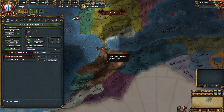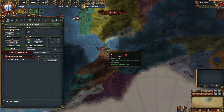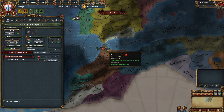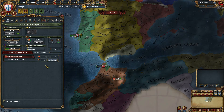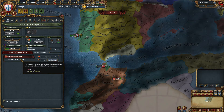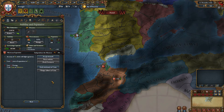The next alert is Provincial Unrest, which I'm not sure we're going to be able to do much about. This is the enclave here — we took this relatively recently from Morocco. It's probably our only really vulnerable piece of land. I think the only way we're going to be able to deal with that is to park our army there. There are a few options, but none of them are very good.